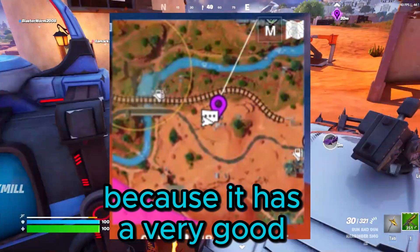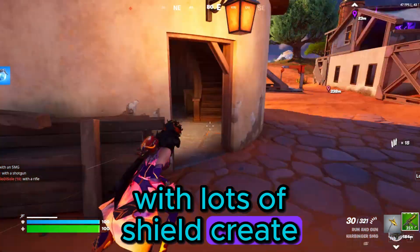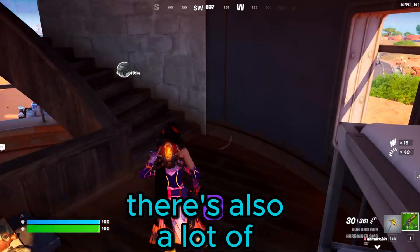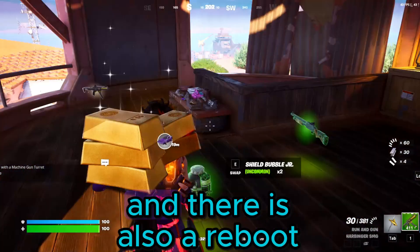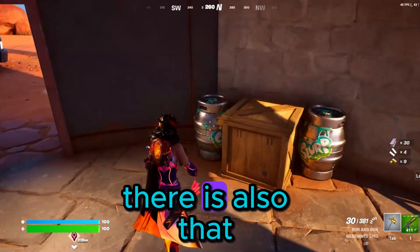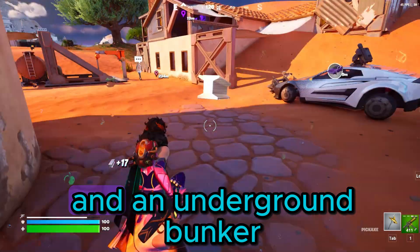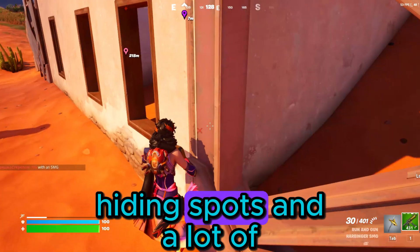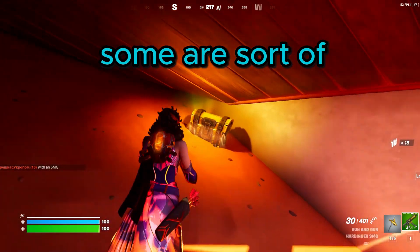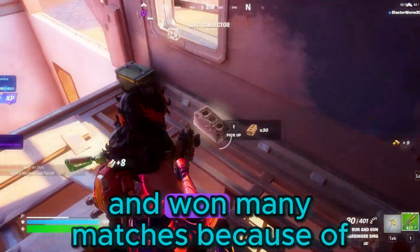Our last POI is one of the best because it has a very good Thunderburst SMG and there's also a windmill with lots of shield crates, so you can get maximum shield really quickly. There are also a lot of floor spawns and a lot of chests in the ruined buildings, and there is also a reboot van if you need to reboot. There are also a lot of hiding spots, a car, and an underground bunker with about two chests. I would give this place a 10 out of 10 — I am not joking — because I've landed here many times and won many matches because of it.